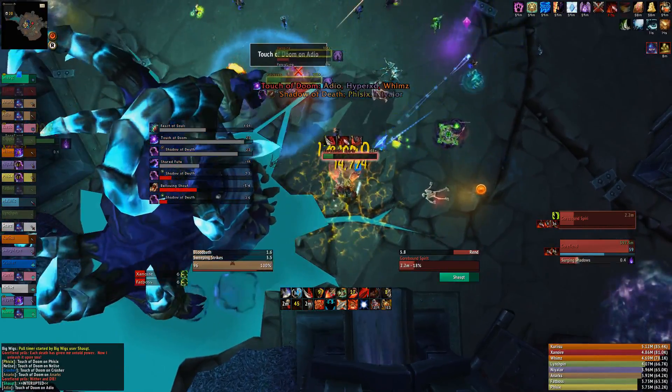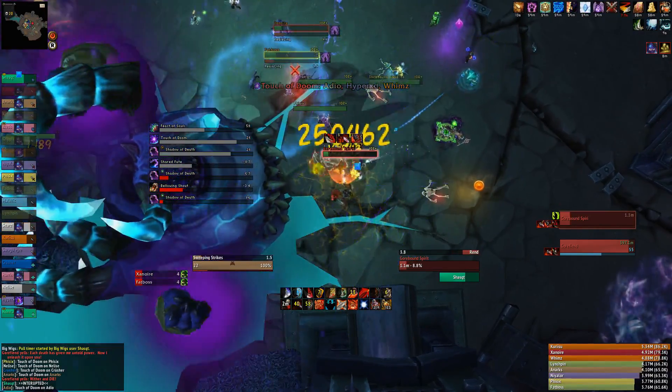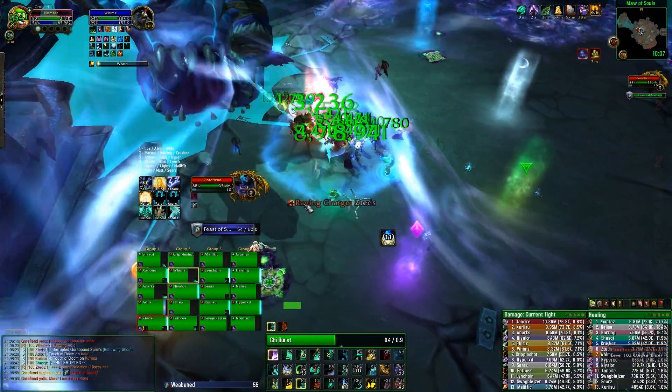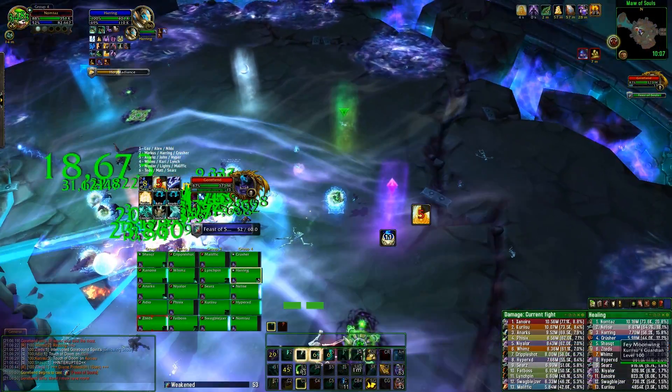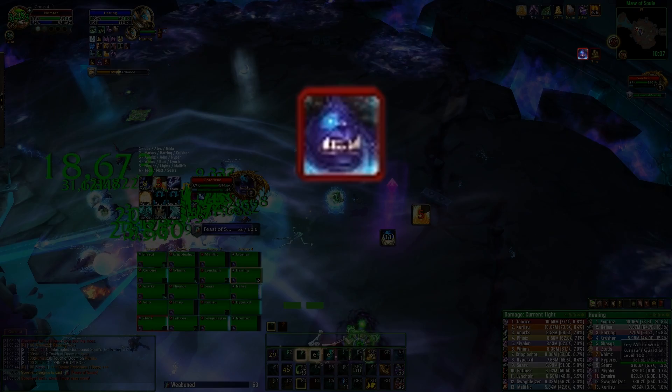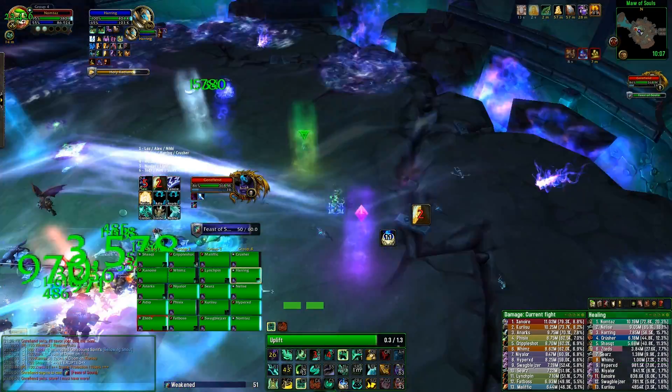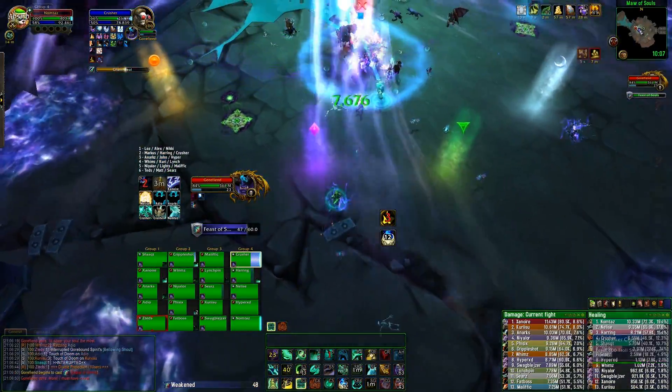The idea is that whenever anyone goes inside, you kill their shadow copy before the cast finishes so they don't die. You need to find the perfect balance with your damage so that people aren't released too early, otherwise you'll be overrun with adds and definitely wipe. The debuff from going inside — Gorefiend's Corruption — prevents you from going back inside and is permanent, only removed by soaking spirits during his Feast of Souls phase.